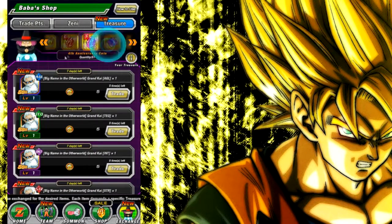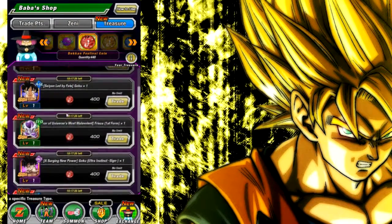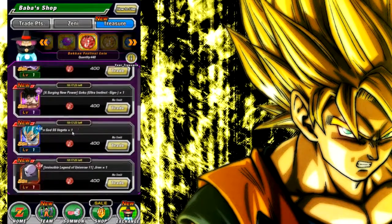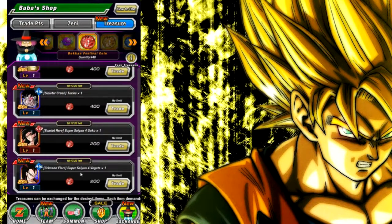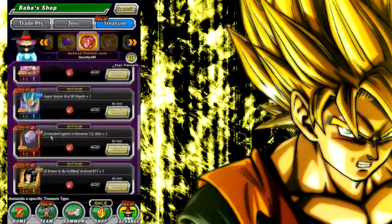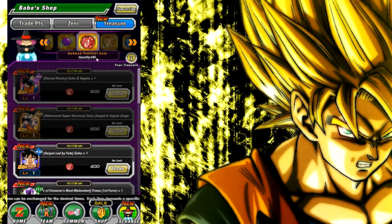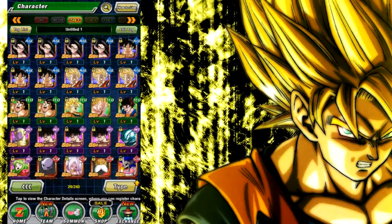You also have 51 anniversary coins, so you can buy any one of these units. I would recommend Turles if you want to buy one, or you can get Android 17 Evolution, Vegeta. You'd need 800 to rainbow UI Goku, and about 600 more stones to get an LR Vegito or Gogeta. But this is an overall amazing account — I'll go ahead and show the transfer code.